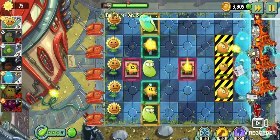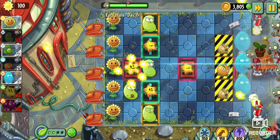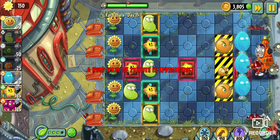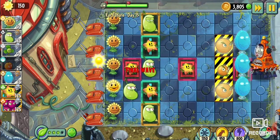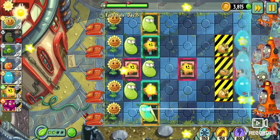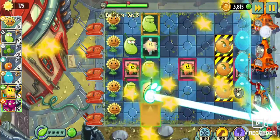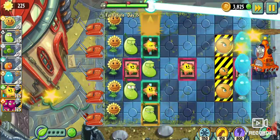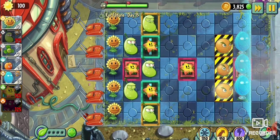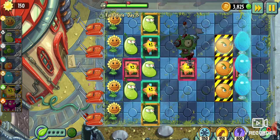I just need two more laser beans. Blover — send them away. One more sun. There we go, got what we need now. Fix up the wall. Power up the Starfruits. Decimation — that's what I like to see. And now just a Grape Shot to finish off this one guy. Fantastic work, everybody. I missed Starfruits so much — what a good plant.